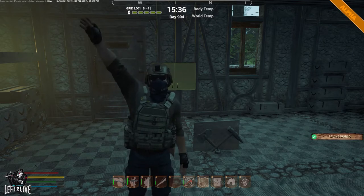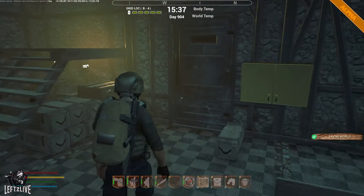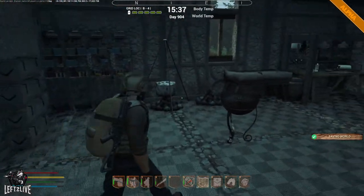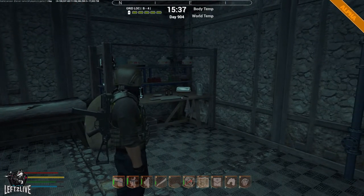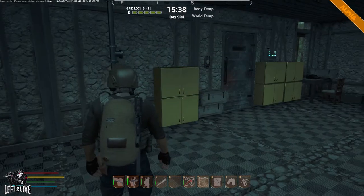Hello everybody and welcome back to another tutorial by Left to Live from within Road to Eden. In today's episode I will show you how a mid-tier to end-tier base will look like and how to get there.